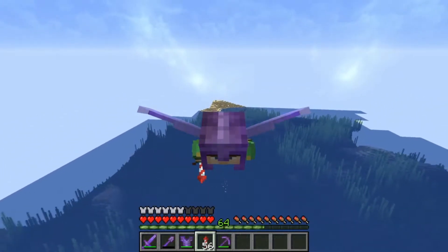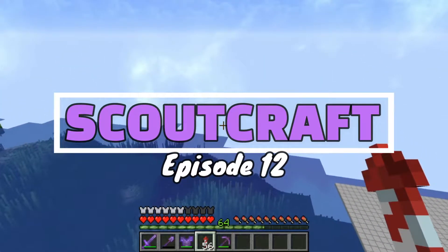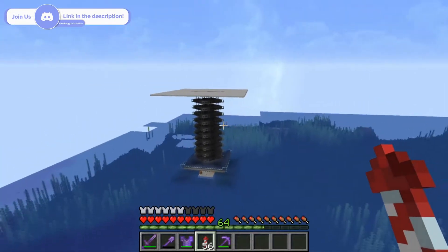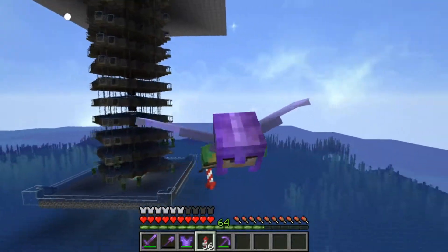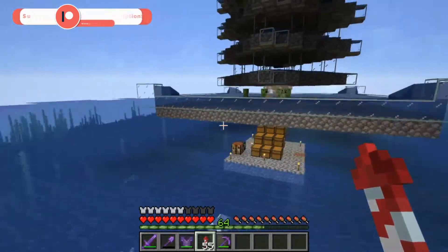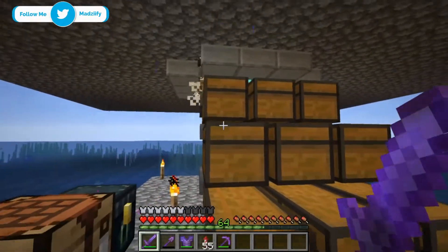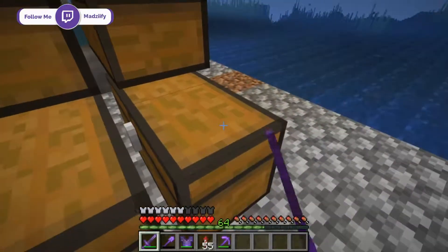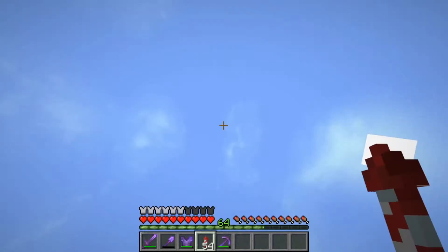Hello everybody, and welcome back to another episode on the Scout Crafts server. We are currently at episode 12, so big ups for that. As you can see right here, we have actually invested ourselves in a creep farm, and as you can see it is working like a charm. I do plan on making a tutorial on this farm design in the future. Those creepers tend to get absolutely minced there, and we have barely AFK'd this at all, and there is so much gunpowder, which brings us to today's episode.